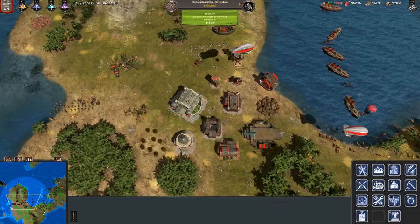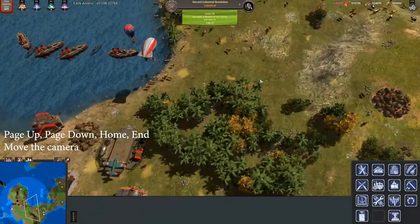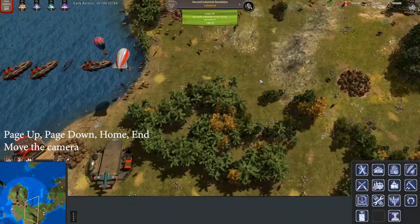By hitting Delete we can kill units and destroy buildings. By using Page Up, Page Down, Home, and End we can move the camera.